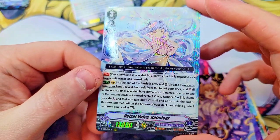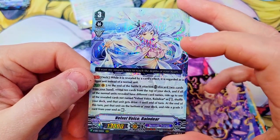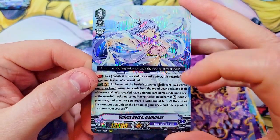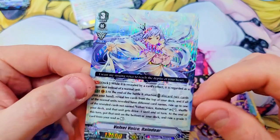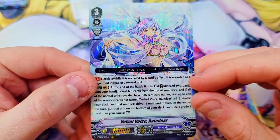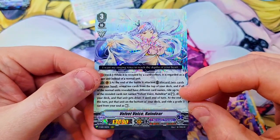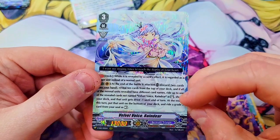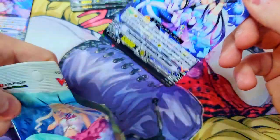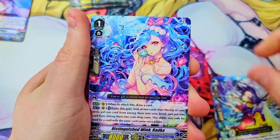Behind it we've got our triple rare — Velvet Voice Reindeer. Very nice triple rare. The text on this one — I bet this card is fantastic in full art because you can't see half of her, it's crazy. Looks super nice but there's so much text, this is wild. I wonder how crazy this card is in game because that is a lot to read. I can't remember if we'll get three triple rares per box or if we're only stuck with two.